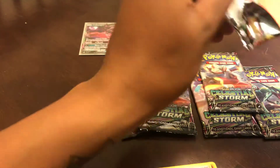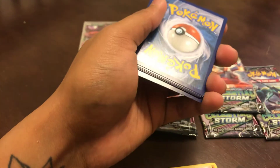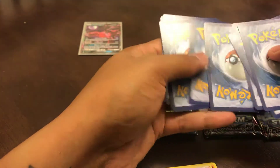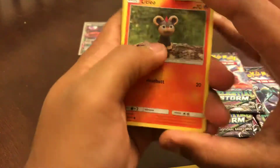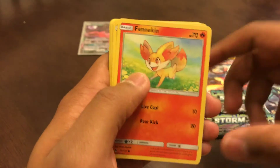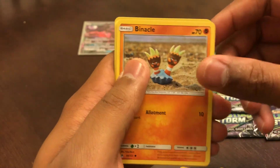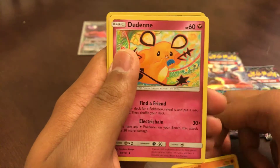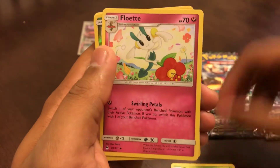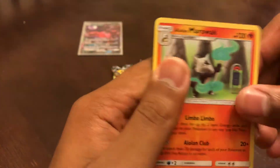I'm about to head to the gym after this, so we got code cards. That was a water energy. Leo, Fennekin, Clauncher, Binnacle, Rockruff, Dedenne, Gogoat, Flabébé, a reverse holo Gummi, and an Alolan Marowak.